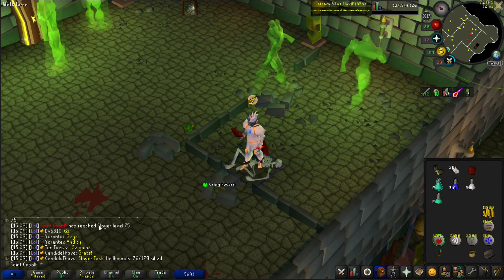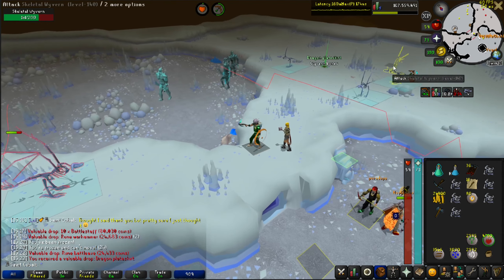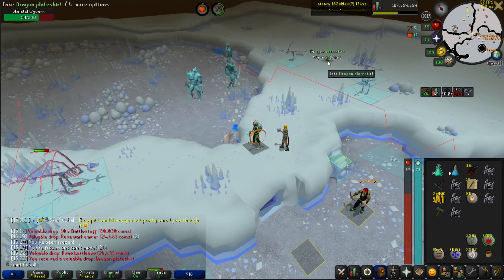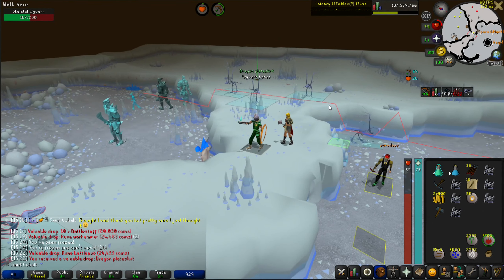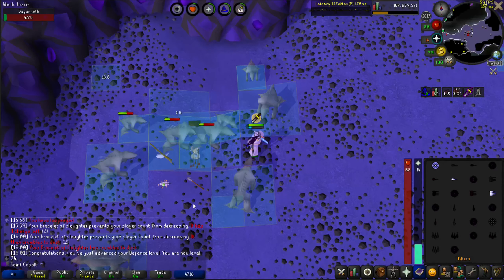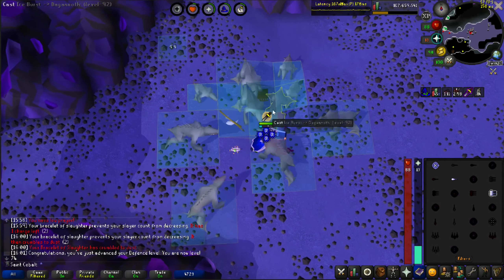Hopefully I get more than one gargoyle task before 80. Bro, who just leaves a dragon plate skirt on the ground? He's still over there killing stuff and he just... come on, are you so rich you're gonna leave like 160k on the ground? Maybe, but he's using a whip, so that doesn't make any sense.